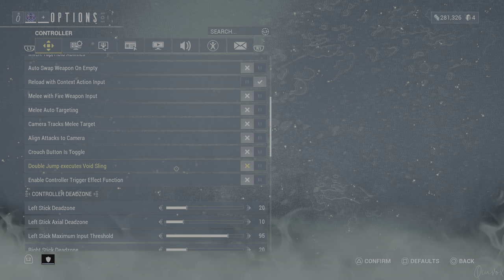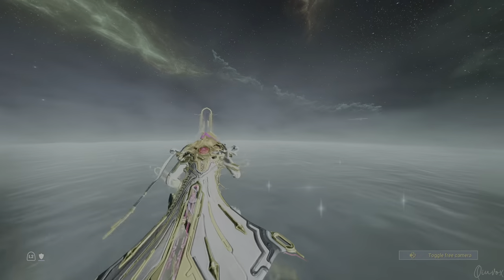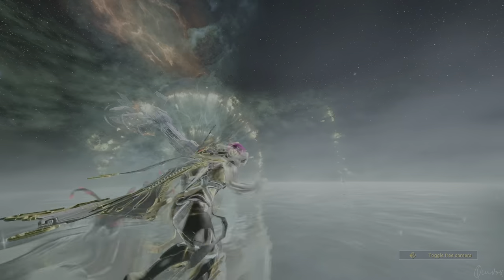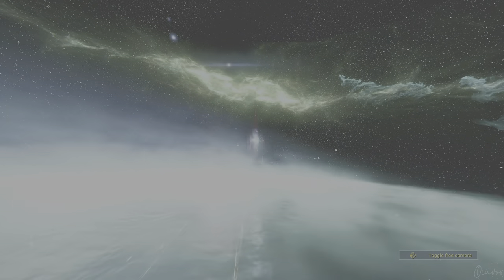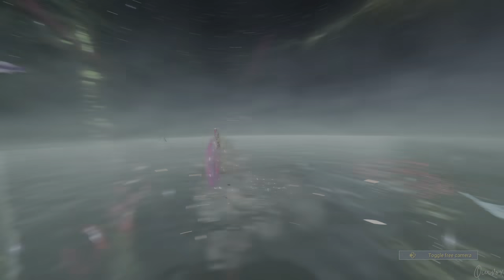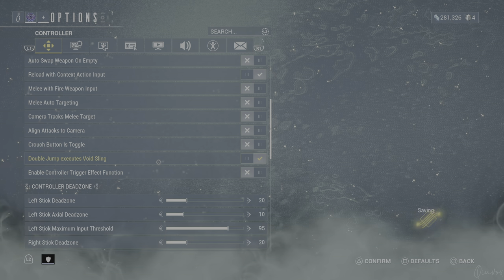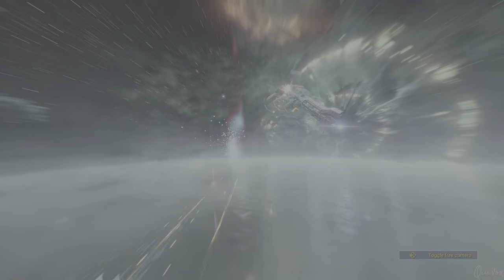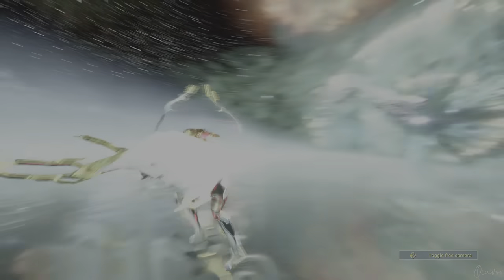Double jump executes void sling is off right now. When in operator mode, pressing X jumps once, but pressing L1 and X does void sling. This is the old way of doing void sling and I just do it that way. If you want to use the double jump method, you press the jump button twice and it becomes void sling — you can do a short hop or press and hold to go further. But I just don't use it. I'm glad Digital Extremes gave us the choice to turn it on and off.